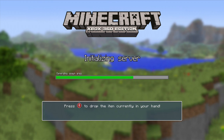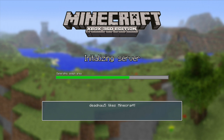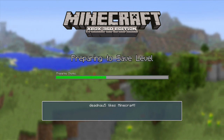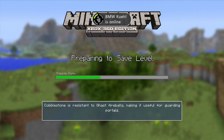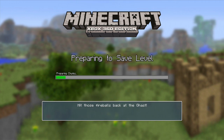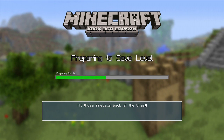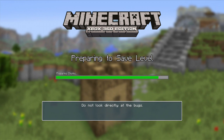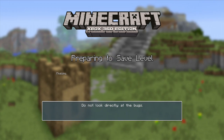I'd rather have sand biomes over jungle biomes because at least I can build in a sand biome — it might be ugly but I can build in it. Jungle biomes are only good as small little island-type deals. I don't like jungle biomes taking up 50 percent of the map. I've explained that enough. I guarantee this new map is going to be bad — or it might surprise us, you never know.